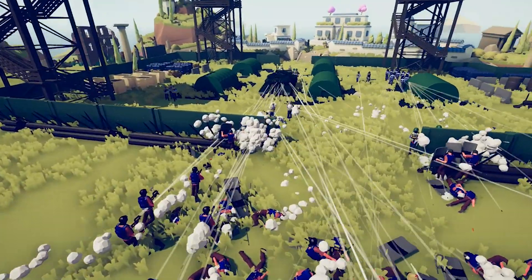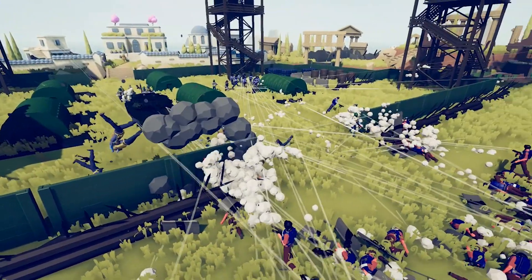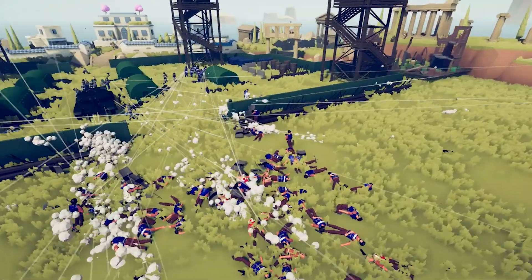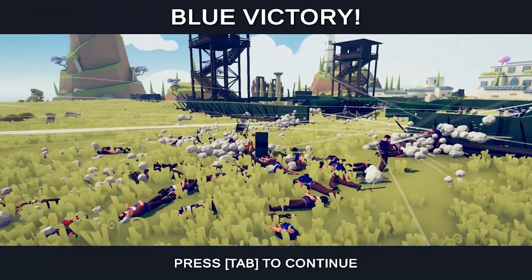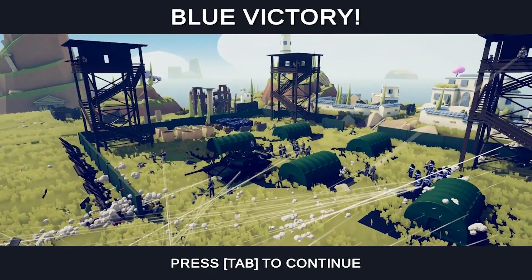In comes the tank. For some reason the shield guys aren't going through the choke — they're going for the walls, running right onto the spike walls. Do they think the spike walls are defenses they can attack? The defending team won. We knew that. Now we need to up the stakes.